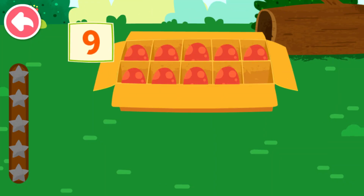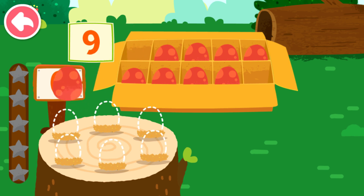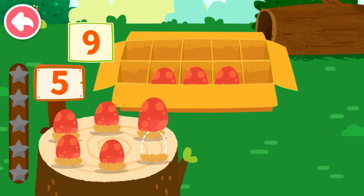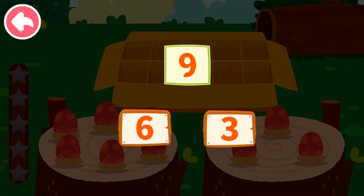Nine. Let's put the dinosaur eggs onto the wooden stake. One, two, three, four, five, six, seven, eight, nine. Nine can decompose to six and three.